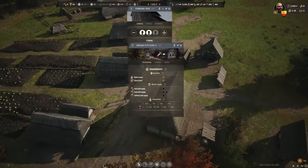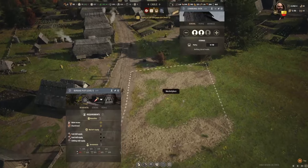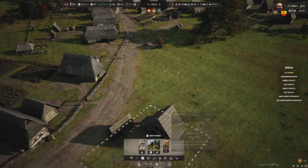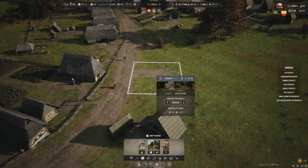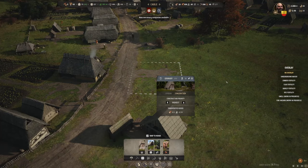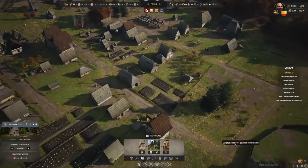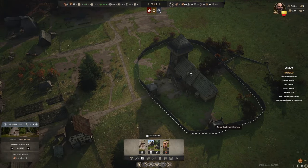They're bringing in so much food. I'm not building anything here, so we're going to get rid of that. We're going to build a granary here - we're going to have places to store all this food that they're pulling in. The tower's up now - they're working on the other towers.